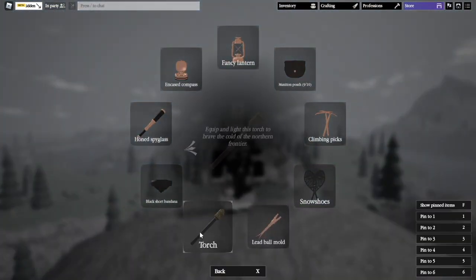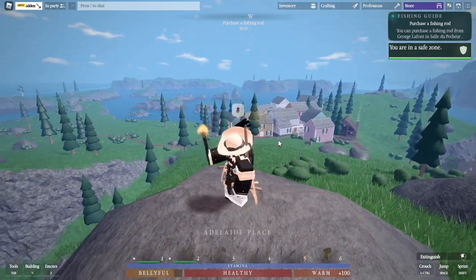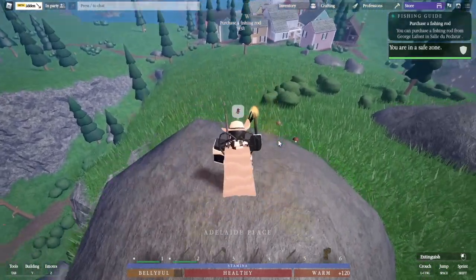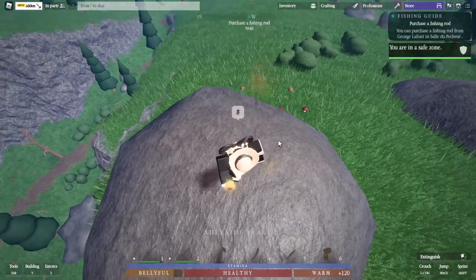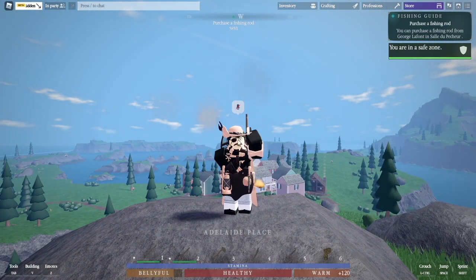Next up is torches. New players all spawn with torches. You light it, and you can light the area around you up so you can see better at nighttime and in caves — especially in caves. You also get warmth with the torch out. So it's used for warmth and light.